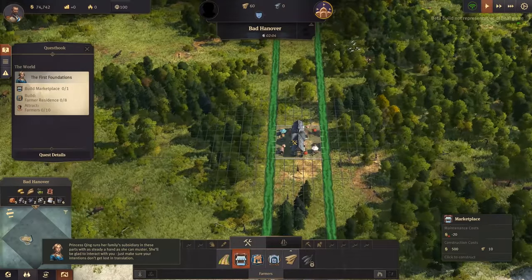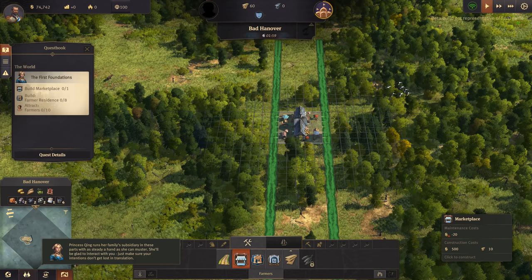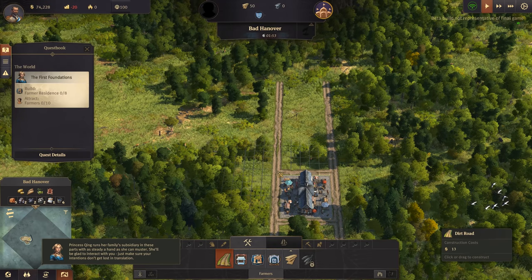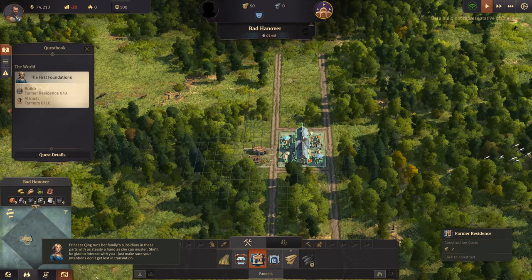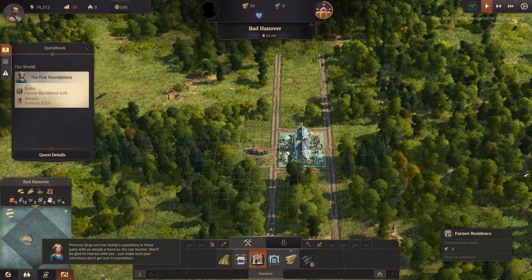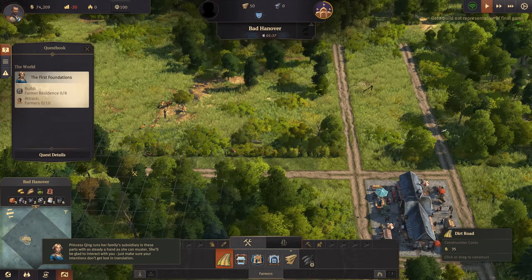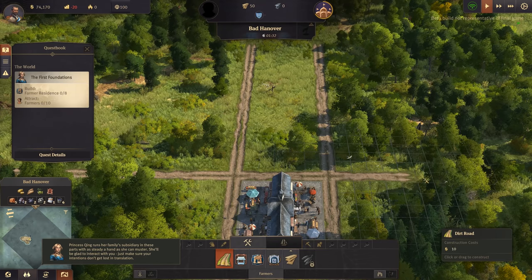Let's put the marketplace up here. If we do a road there and a road there, then I guess if we... the houses are three squares each. Give ourselves a little junction here. So what have we got to build? We've got to build eight farmers' residences.